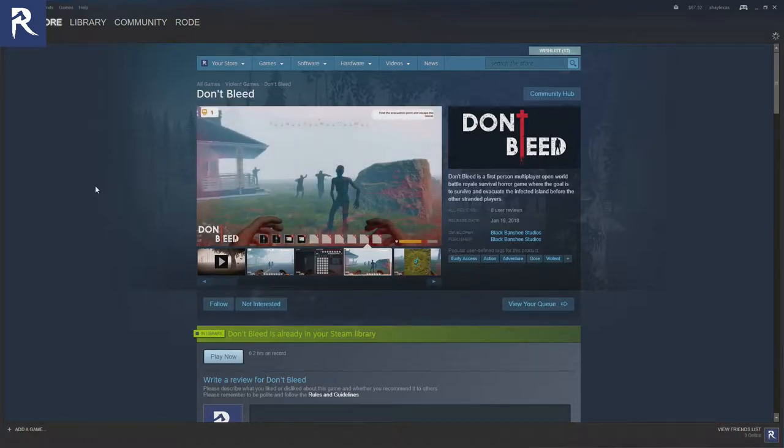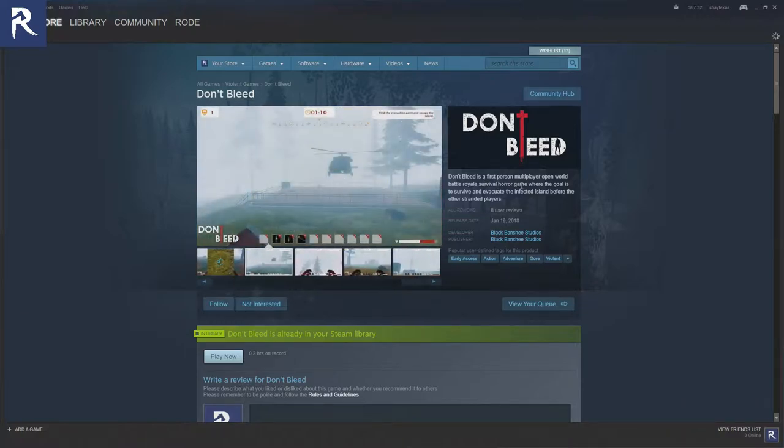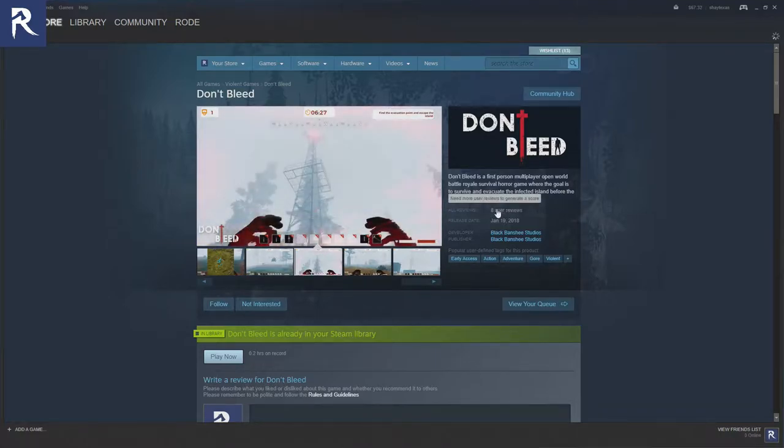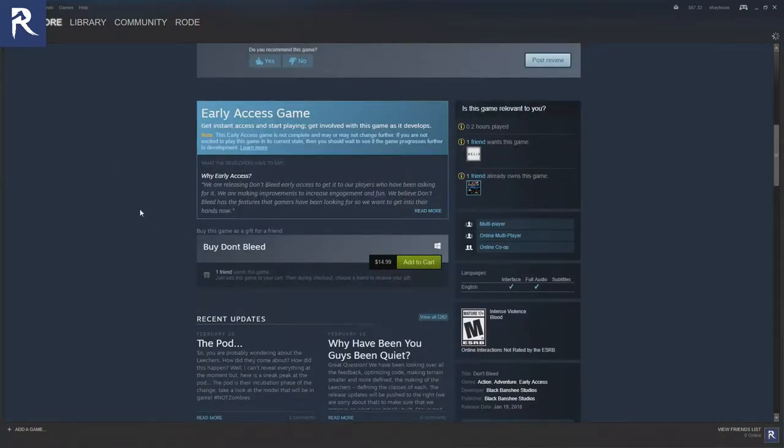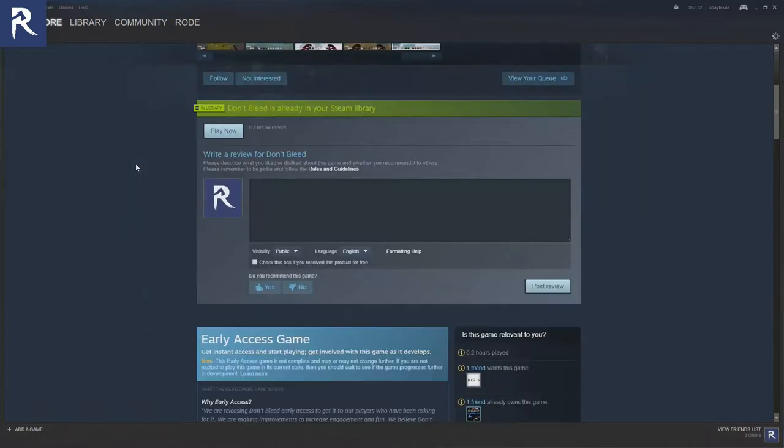This is a game called Don't Bleed. It was released January 19, 2018. I got a free key from the developers. Basically it's a first-person multiplayer open world battle royale survival game where the goal is to survive and evacuate an infected island before the other stranded players. You have to worry about zombies and other players. The game is $14.99 and it's got five negative and five positive reviews, so let's jump in.